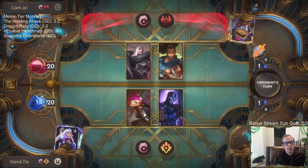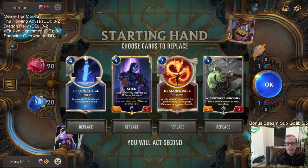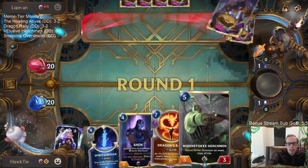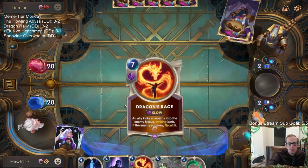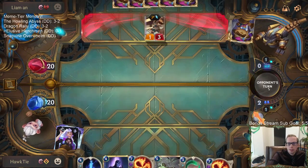Okay, Yasuo Swain — we need some revenge for losing to Yasuo Swain with our last deck. I love Minstoke Henchman and Dragon's Rage. The problem is they're a Deny deck, but we're going to force them to have it. This could all work out really well — Shen support Henchman. I don't have anything to do the first three turns of the game, but that's what our draw steps are for.